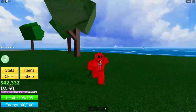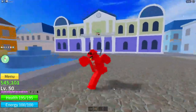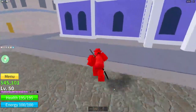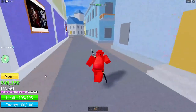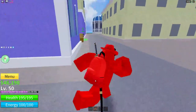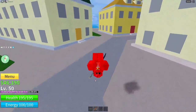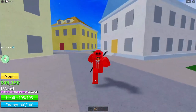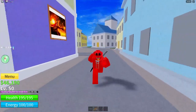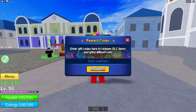Without further ado, let's hop into the code. If you clicked on this video, you want the code for the Kitsune fruit — who wouldn't? It's the most expensive fruit in the game, coming in at 4,000 Robux, but to get it for free is so crazy. If you guys don't know where to redeem codes, click on this little blue gift icon and this UI will pop up. The code is: free underscore kitsune fruit one.